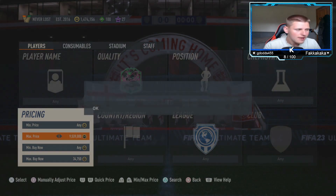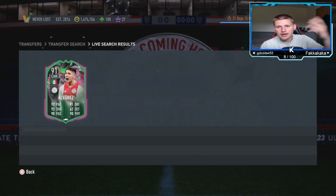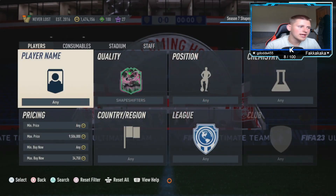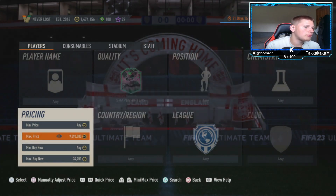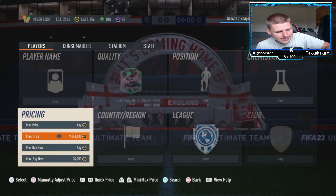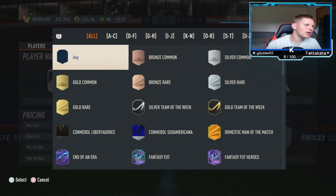The only downside is you do need a fair few coins. Picking them up at the rate I'm doing — three cards in about two minutes — that's already around 120k tied up. So you will need a decent coin balance. We're going to leave that method there and jump into the second method, which is the low budget method.